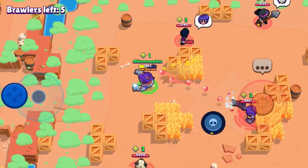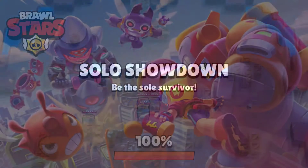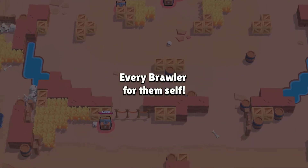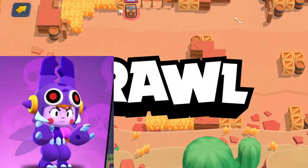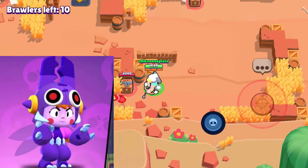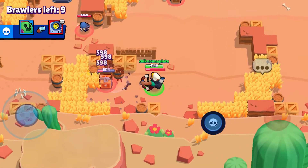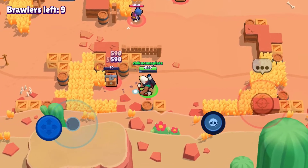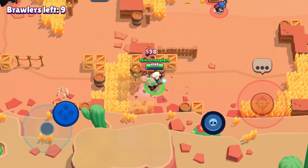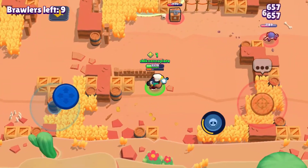Next up we got Bea. She only has one skin which is Ladybug Bea — it's really bad, only 30 gems, no custom effects. But she has one coming that's really good called Mega Beetle Bea, and it's definitely one of my favorites and the best skin for Bea by far. Next up we got Frank. Frank's best skin is going to be DJ Frank because it's not ugly like Caveman Frank.